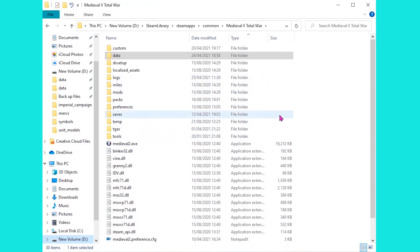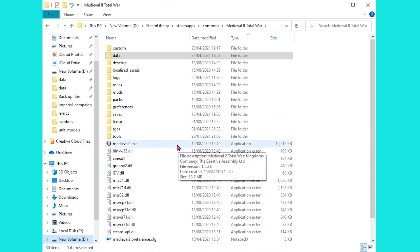As with any modding on Medieval 2 Total War, we do need to unpack the files first and of course change the preference file to make sure all of our changes stick. If you need to do that, I do have a guide on that - there is a link in the description below.